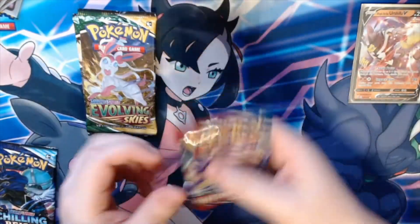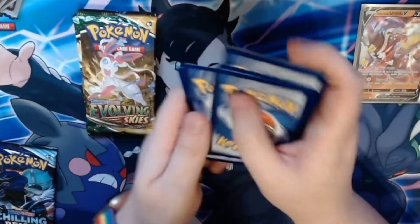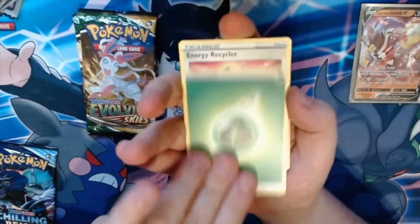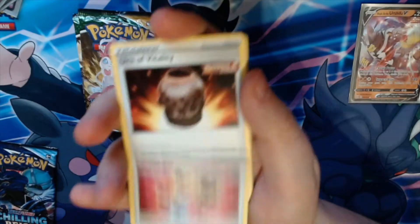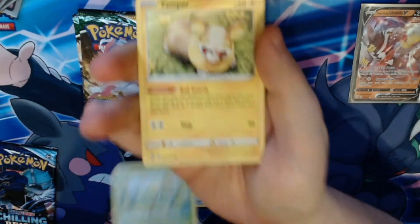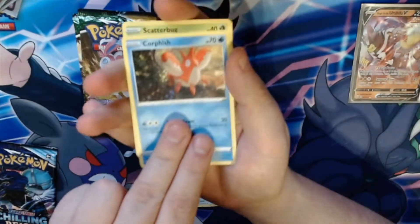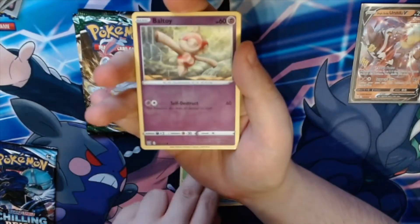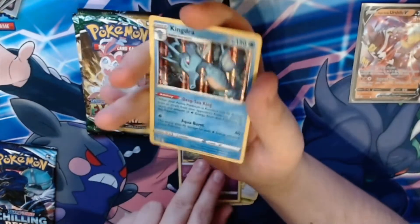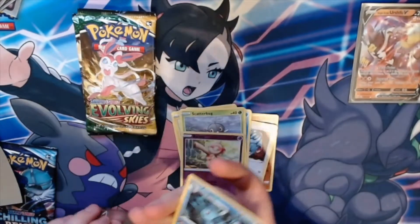Okay, so next is another Battle Styles pack. Lightning energy — actually both are leaf energies. We get Energy Recycler, Urn of Vitality, Gurdurr, Bellsprout, Yamper, Glameow, Corphish, Scatterbug, a reverse holographic Boltund, and a holographic Hydreigon — very nice.